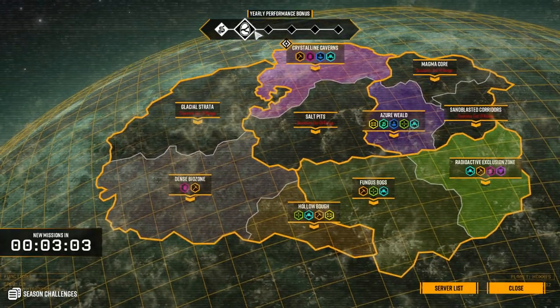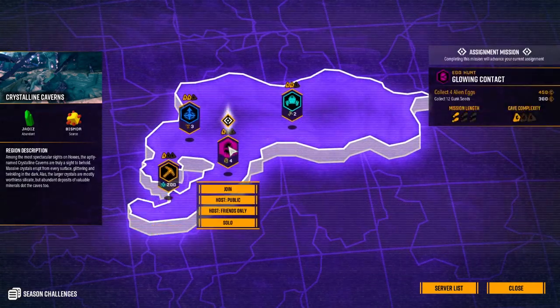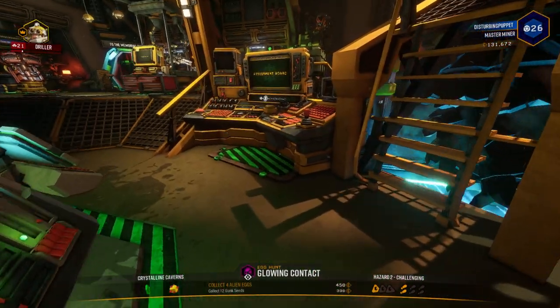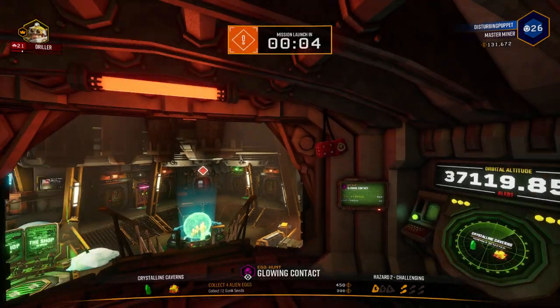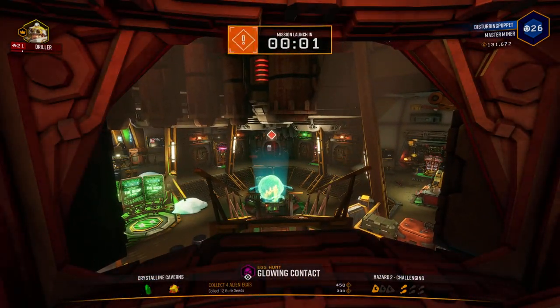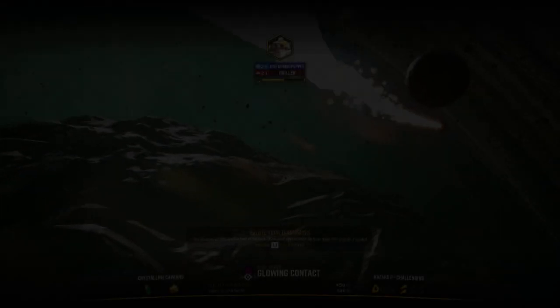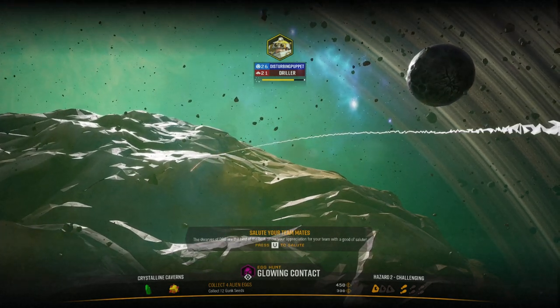We're doing a Christmas mission — the early performance bonus requires four eggs and 12 gunk seeds; not a big deal. We'll try this weapon out in a regular mission and see how it goes. The short range made protecting the drill dozer difficult, and it didn't help when I ran into a tyrant weed at one of the dozer stops when I was trying to refuel — that was also a big mess.